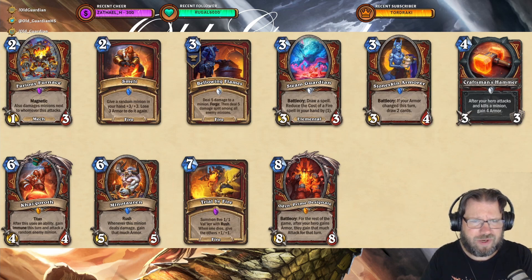Then If I Smelt: give a random minion in your hand +3/+3, lose 3 armor to do it again. Okay, some potential hand buffs. Bellowing Flames: 3 mana, deal 5 damage to a minion. Forge: then deal 5 damage split among all enemy minions. Fire spell. That's quite impressive.